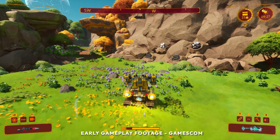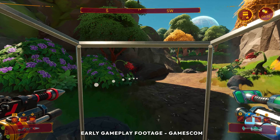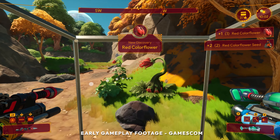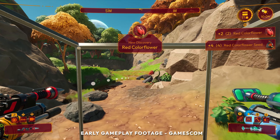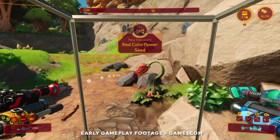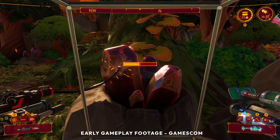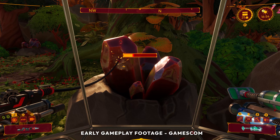Use mobility modules like treads and boosters to navigate the world. Travel deeper into the wilds to collect hard-to-find resources, including plants with paint pigments.